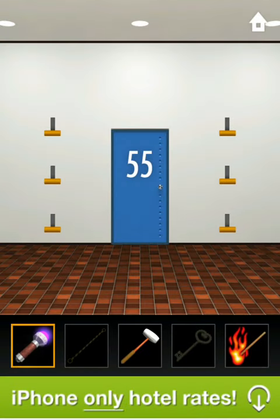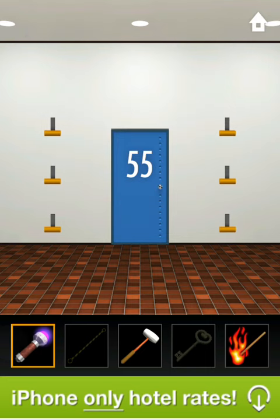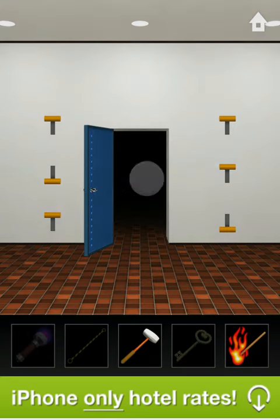Now what you're going to do is obviously grab your flashlight again and have a look at that. So these two need to be up, these two need to be up and that one remains down, go through.